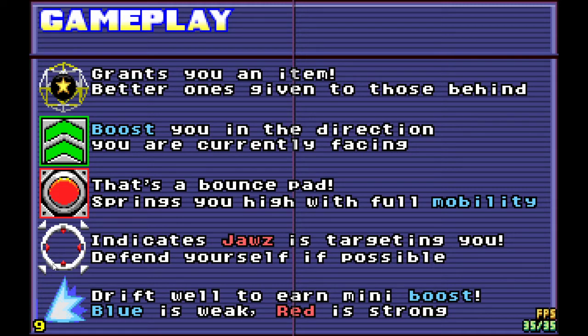A targeting reticule indicates a Jaws is targeting you — you will be hit if a Jaws is launched at you. You can defend yourself with either bananas, bees, or Jaws. If you have a mine behind you while a Jaws is chasing you, that mine may or may not explode. Egg boxes don't really do much against defending. You can also drift and bounce off of the wall to get the Jaws off your tail, but it's not exactly foolproof.